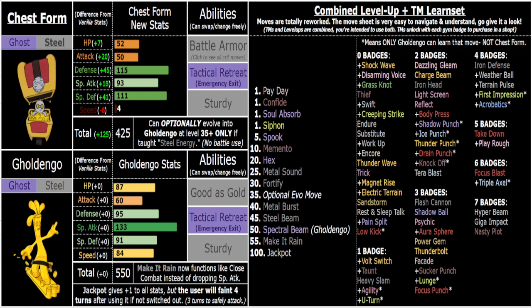As for abilities — obviously you've got Good as Gold. In competitive, Good as Gold is great because it blocks Defog and hazard removal, and Goldengoo is also immune to Rapid Spin. Competitive singles pretty much entirely functions based on entry hazards. In-game, hazards are much less of a factor because the AI isn't switching around constantly the way a real human would, so Defog and Rapid Spin are basically never going to be a factor against the AI.